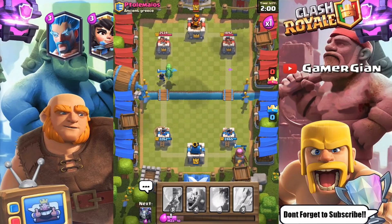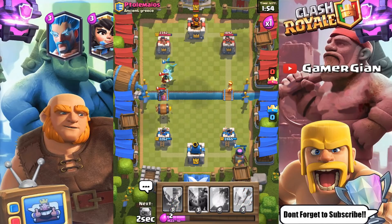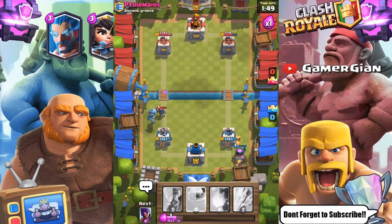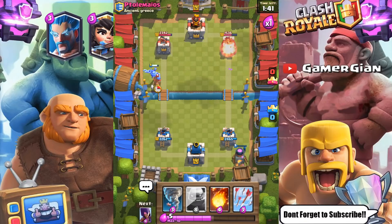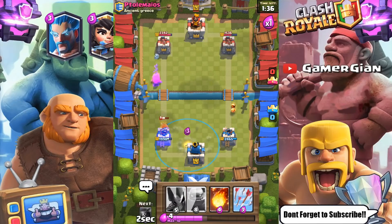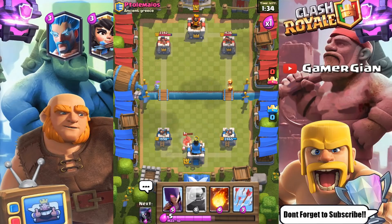I'm going to go ahead and rush the Baby Dragon just because I know he's really short on Elixir. He was able to pull off a Mini PEKKA. That Mini PEKKA is not going to get a hit off either. Look at that — it doesn't even look like we're doing damage. The Furnace is doing work on the right side. The tower is going to be down to 1,536 right here. I'm going to go ahead and use the Tornado. Down to 1,350 on that right side.